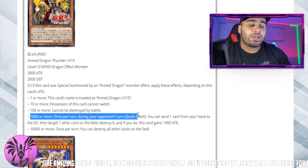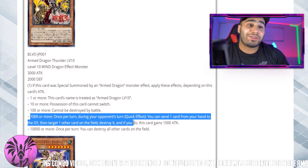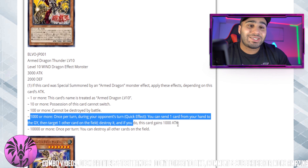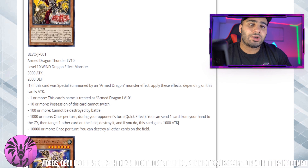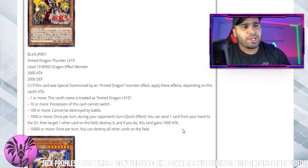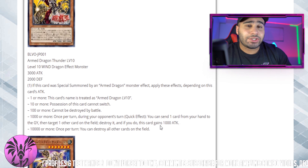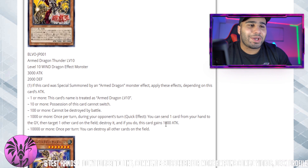100 or more: cannot be destroyed by battle. And 1000 or more: once per turn during your opponent's turn, quick effect — you can send one card from your hand to the graveyard, then target one other card on the field, destroy it, and if you do, this card gains 1000 attack — just like Dragoon, but this card doesn't negate. It destroys a card during your opponent's turn only, not during your turn as well, so it's an interruption. You can easily achieve it with only one card, which is very sick.